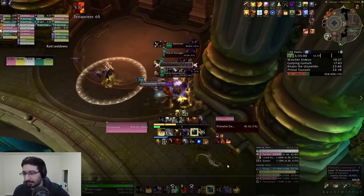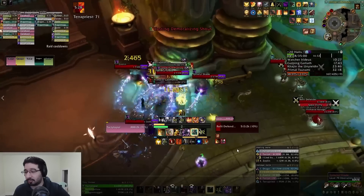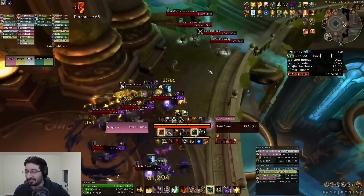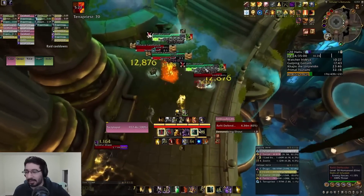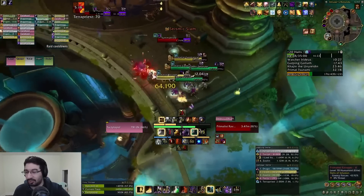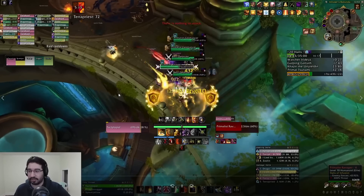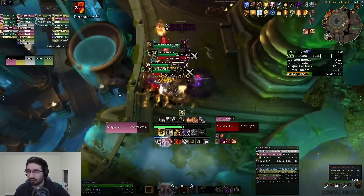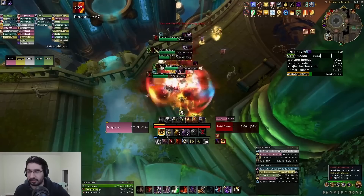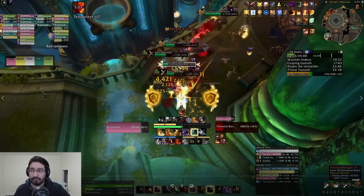We're pulling one more pack behind me here, and that technically opens up the shortcut. This is probably the worst shortcut to ever exist — so it's not ideal to ever use it. You probably either want to just res out of combat or battle res instead of using this shortcut in almost all situations, except early on in the dungeon where you would just release. But later on, once you get past the first boss, you pretty much always want to wait for res or battle res, just because this shortcut kind of sucks — but it's open nonetheless.